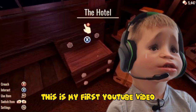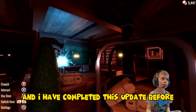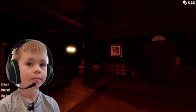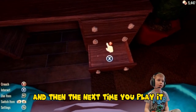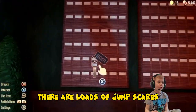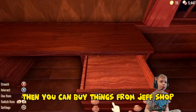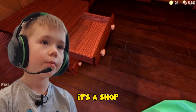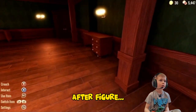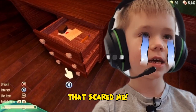This is my first YouTube video and I have completed this update before — it's super hard. I put something in the rift and then the next time you play it will be here so you can get it if you want. There are loads of jump scares, you need to loot, and then you can buy things from Jeff Sharp the shop.